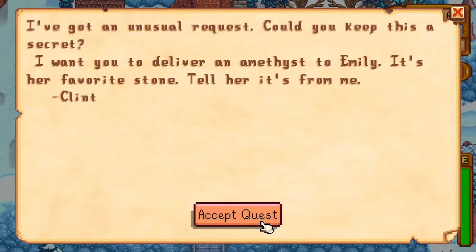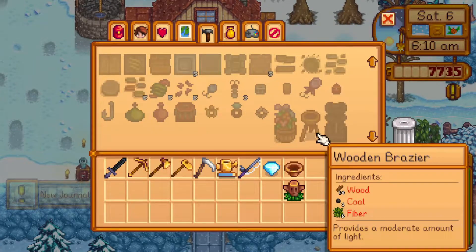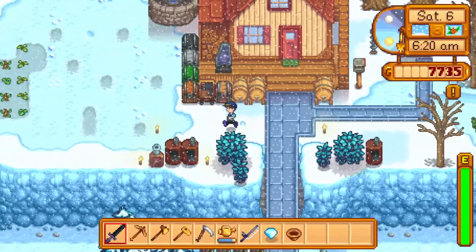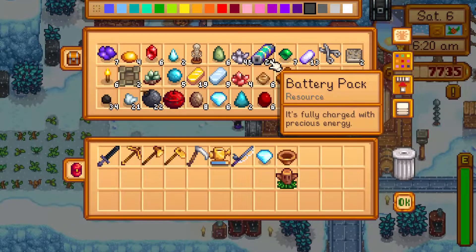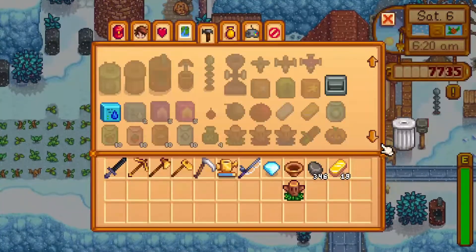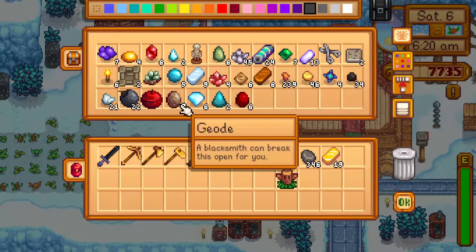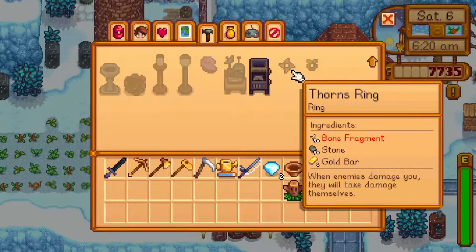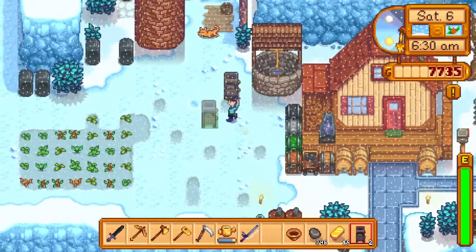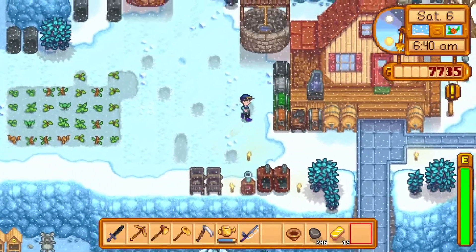Geode crusher — thank you very much, Clint. Another letter — yes, an amethyst to Emily. I do feel bad for Clint in this regard. Two gold bars, 50 stone and a diamond — I can definitely make one of those, I think I've got a couple of diamonds. I should probably make more than one geode crusher, wouldn't hurt. I've got two of them now, so I'll slap them down. They need coal to process — just trying to figure out where I'm going to put this thing. Let's put it near the forges.